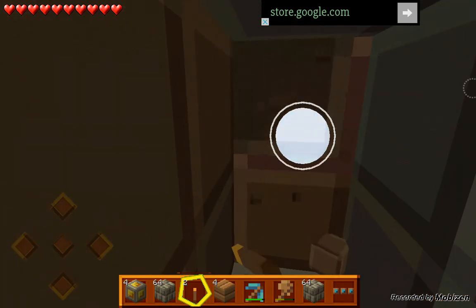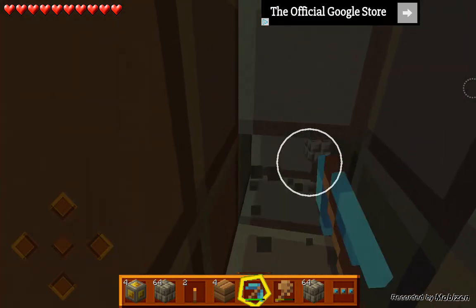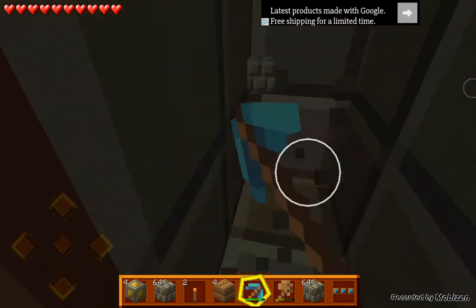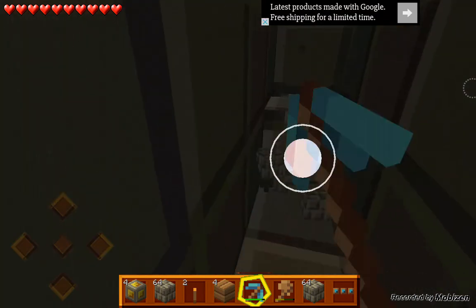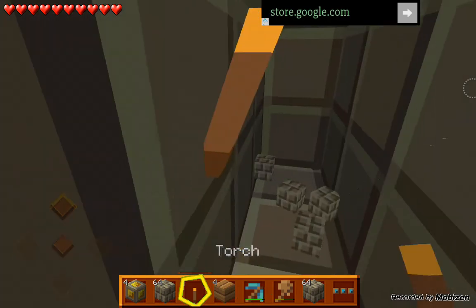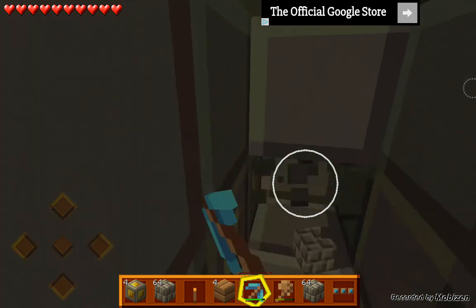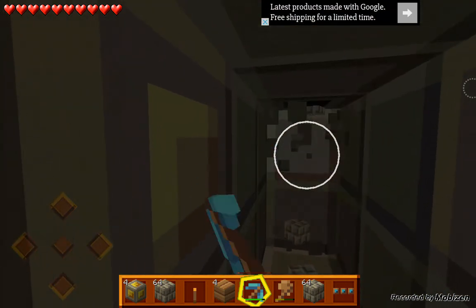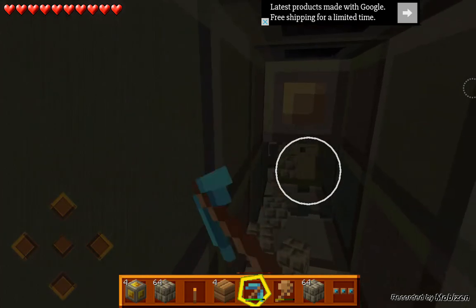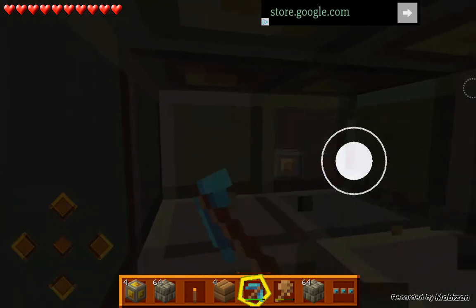There's a little vibration every time I break a block, and you guys can hear it — bzzz, bzzz, bzzz. It's really annoying, but I would have to go back to my home screen to fix it. By the way, diamond is only found in the lowest level, so you cannot find it higher than about 5 blocks up or down. You can't find it anywhere else besides that.